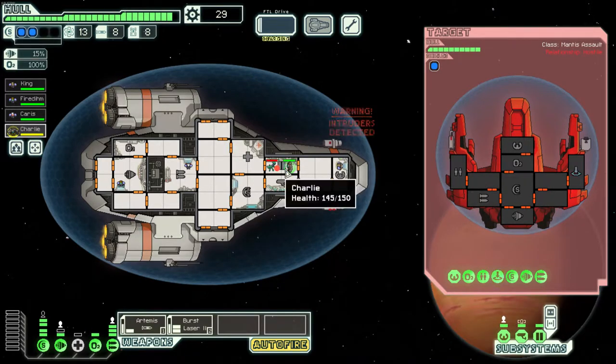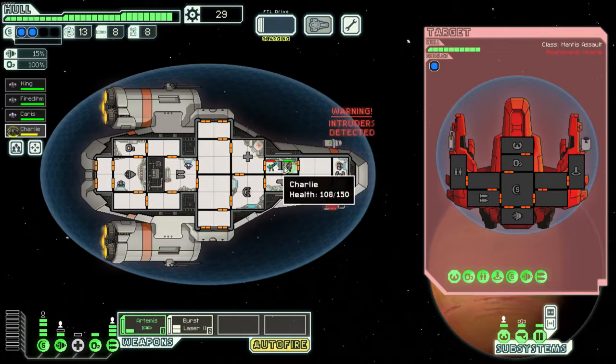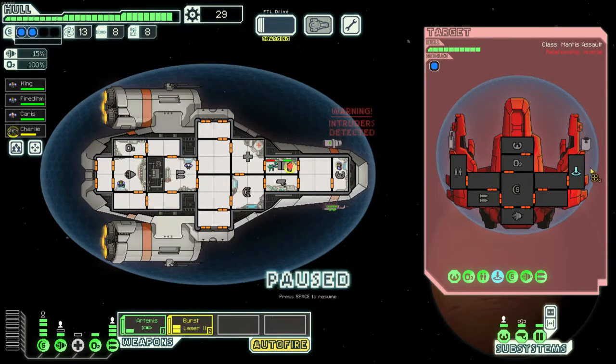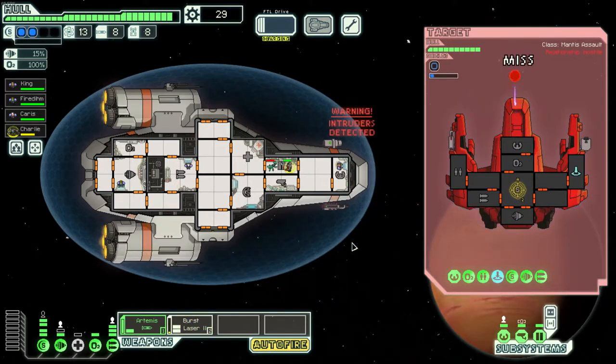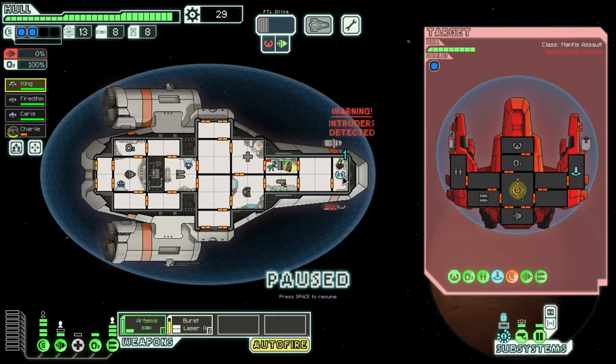You can hover over a battle and see their health. Charlie our guy has 150 health and Frederick has 100. You can kind of watch them go down. Our weapons are charged — not too worried about their weapons. They fired the ion bomb I was talking about — they stunned our pilot, so our dodge chance is now zero. It'll go back up once it cools down, but we're temporarily unable to dodge.